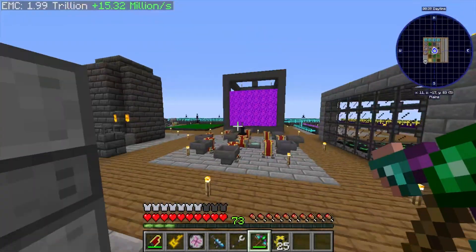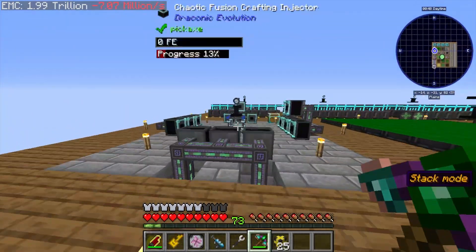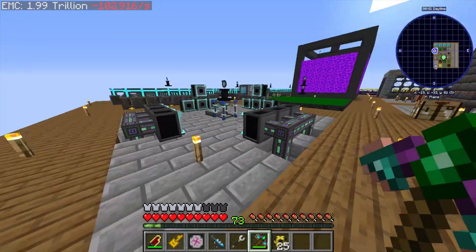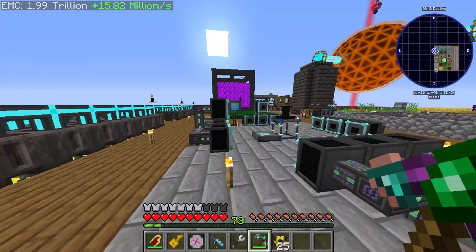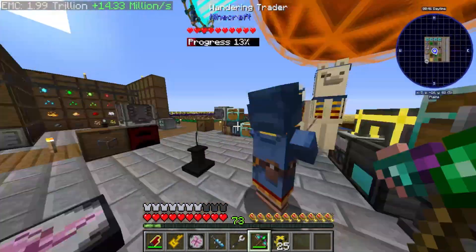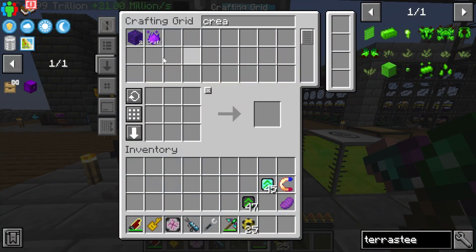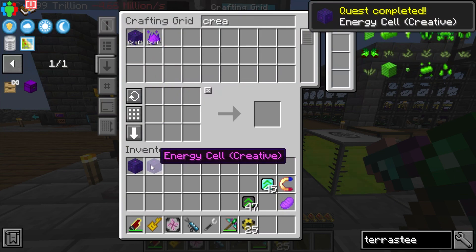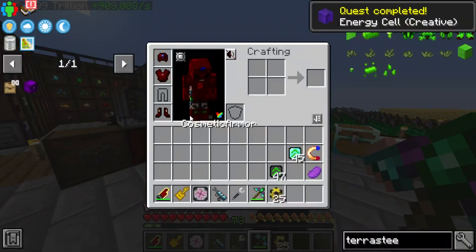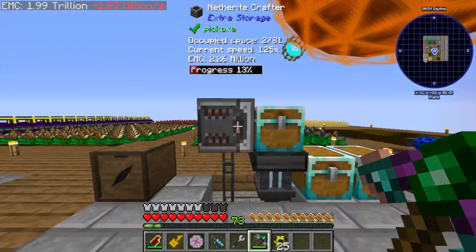In the last episode we ended up spending the entire episode working on Draconic Evolution because it is so bad and buggy in this version, but we ended up getting everything that we needed for the creative power cells — the Draconic creative capacitors — and now we have two of the creative energy cells from power, which is going to go into our very first energy cell.